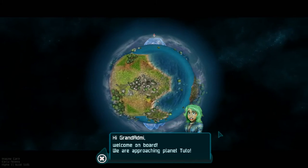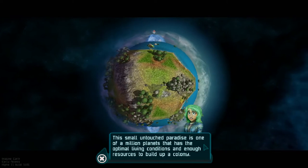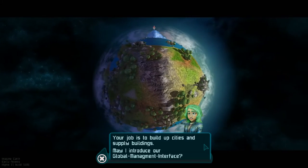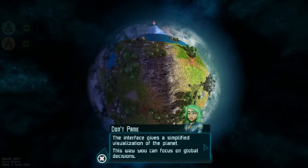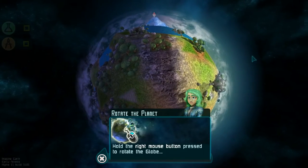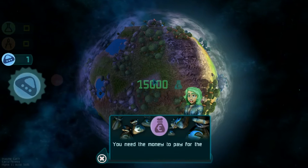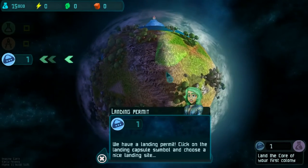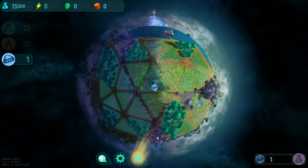We're introduced as 'Grand Enemy' and welcomed on board by Linda. We're approaching planet Tuto — a small untouched paradise, one of a million planets with optimal living conditions and enough resources to build up a colony. Our job is to build up cities and supply buildings. The global management interface gives a simplified visualization of the planet so we can focus on global decisions. We find a coin — collect it with the left mouse button. We need the money to pay for construction. We have a landing permit, so I'll click the landing capsule symbol and choose a landing site.